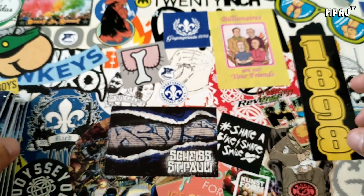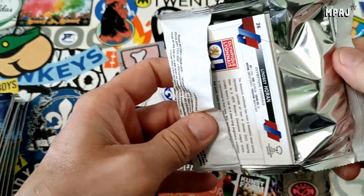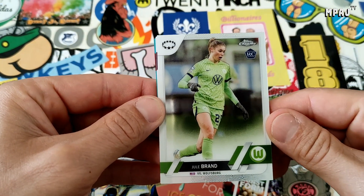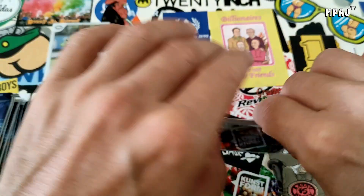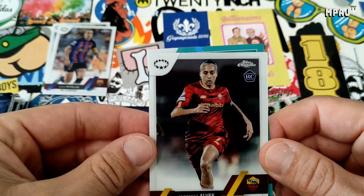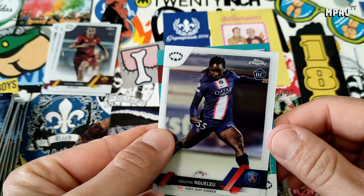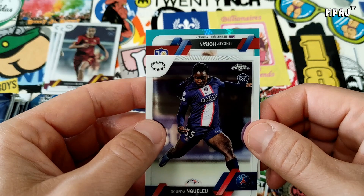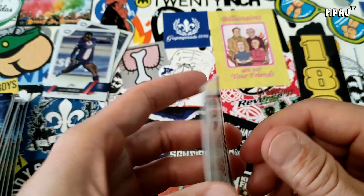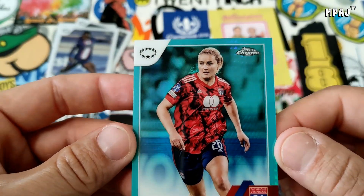Let me slaughter these names that are even harder to say than all the other ones. Flipping around here — there we go, Julia Brand. I've got her Alexia card, this is like the second time I think. Followed by Andressa Alves. These cards are really flipped around. Sofia... and this is a Turf Boys Parallel. Lindsay Horan from the United States — I actually remember her name, that's really nice.